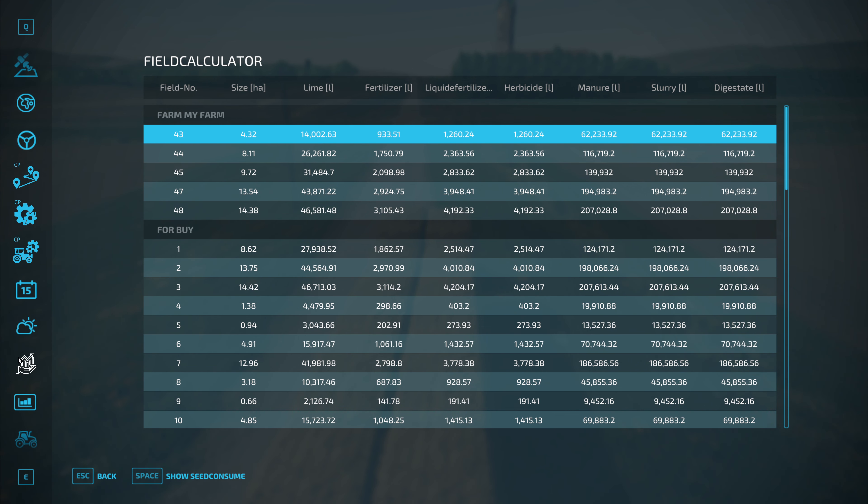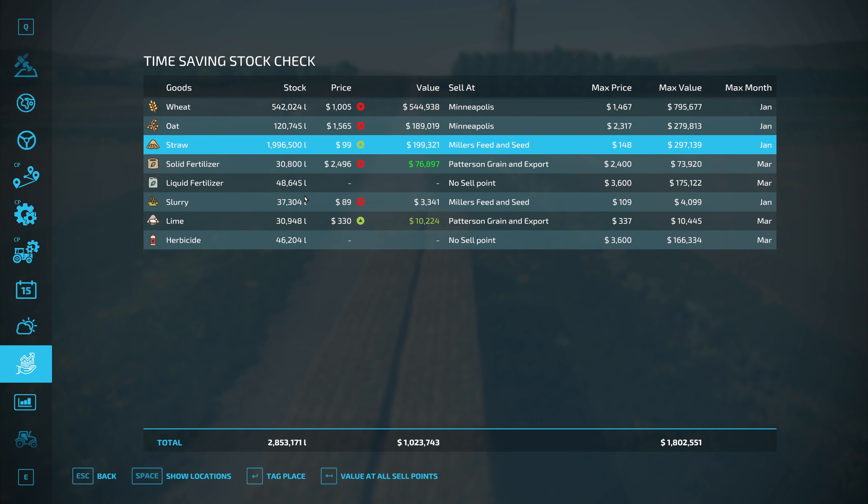We're probably just going to straight up sell it. The mod is showing I have straw but I don't know where - Miller's Feed and Seed. Best time to sell is the month of January. I'm confused - it says 1.9 million liters of straw in storage. Wait - does this just show what straw is on the ground? I'm wondering if this literally knows how many bales I currently have and calculates the best time to sell based on that.